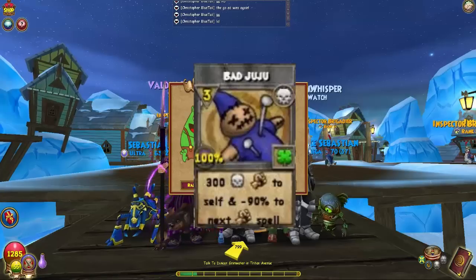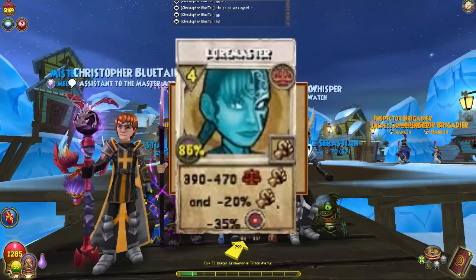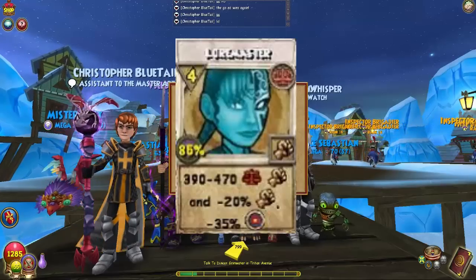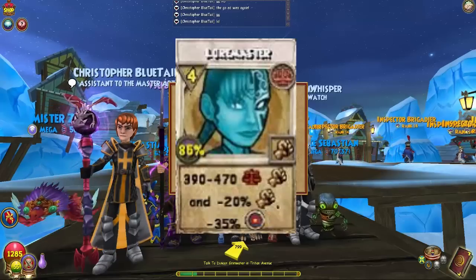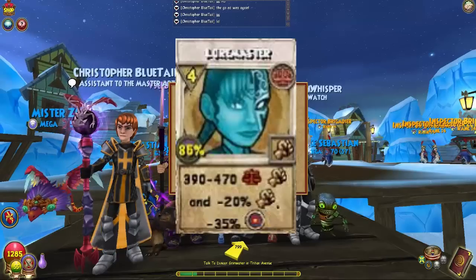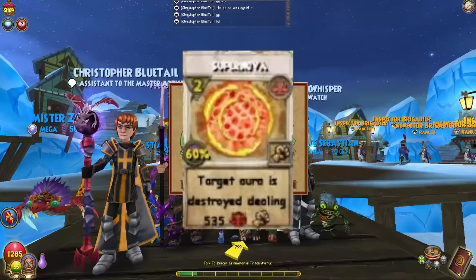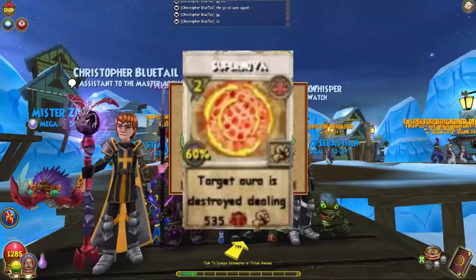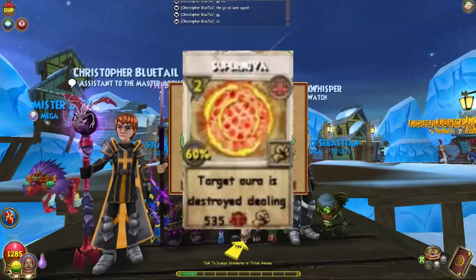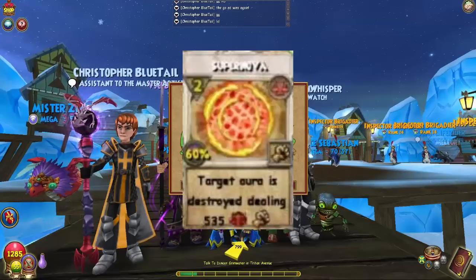For Lore Master: the best way to get it is to farm the actual Lore Master boss, or it's craftable. You can also get it from Sword Ferns, which is a plant. There are other bosses that drop it but they're really hard and take a lot of time. Supernova comes from the plant Sunyons — you can get Sunyons in the Crown Shop or you can go fight Raw, the secret boss, through the Krokotopia library.